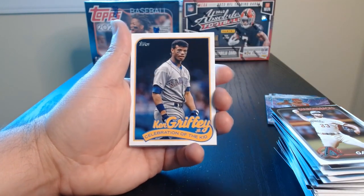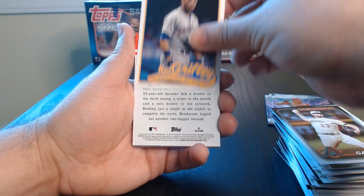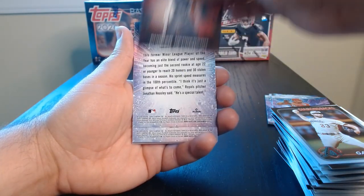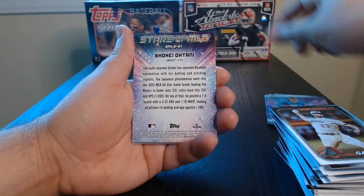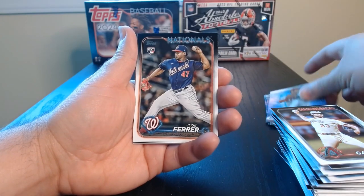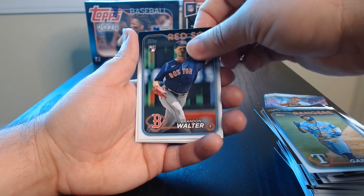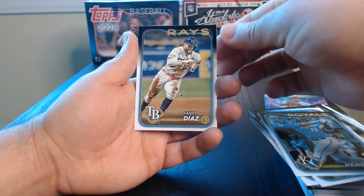There we go — we got a Celebration of the Kid! This is like a new little subset within Series One. Alright, what is this? Greatest Hits — Gunner Henderson, 2023 Greatest Hits. And there we go, Stars of MLB — Bobby Witt Jr., Ohtani. It's always good to see him in any pack. And then we finish off with just regular base — Adolis Garcia, he's an animal. There we go, some rookies — Valdez, Salvy, and Yandy Diaz to close it off.